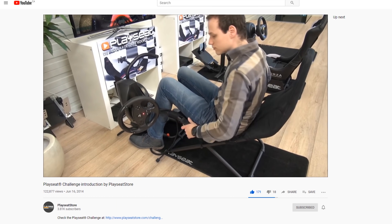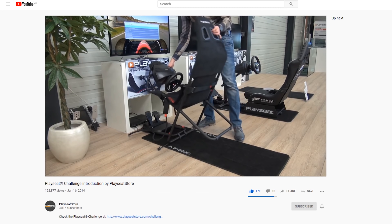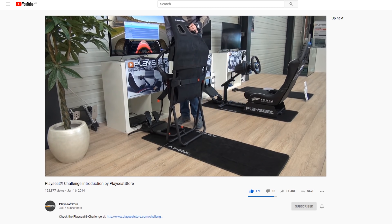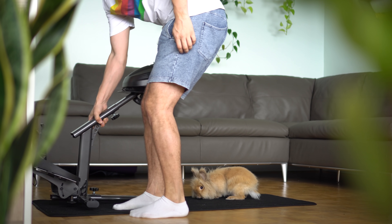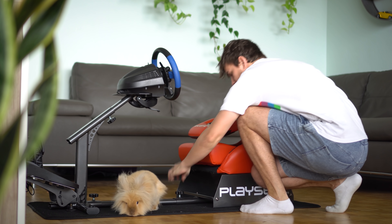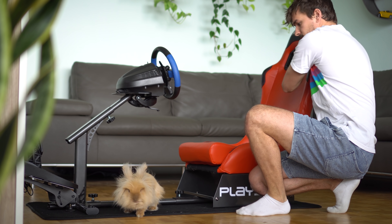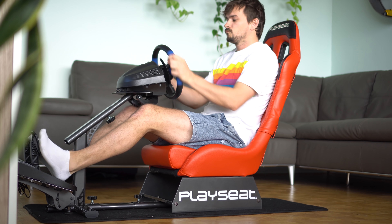I also started on the Playseat Challenge, just like Yuri. I was looking for something that folds up and will fit in a closet, because I live in an apartment and I don't have that much room for a full seat. Lucky for us, Playseat managed to hook us up with the Playseat Evolution, which still folds up but it's a much more solid setup. Playseat are fans of what we're doing, so they hooked us up with these chairs. I got a black one, Yuri got a red one. There's a bunch of different choices — check out the website for more.